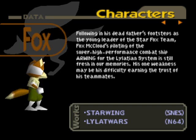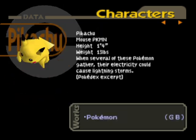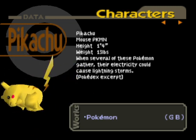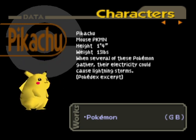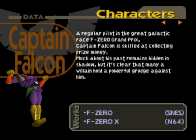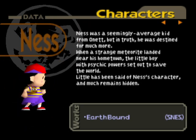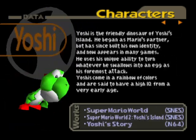Fox McCloud was in Star Fox, also known as Star Wing, and Star Fox 64, also known as Lylat Wars. Pikachu was from Pokémon Red and Green in Japan, then not the dated Blue version, then Pokémon Red and Blue. Same with Jigglypuff - also Pokémon. Captain Falcon from F-Zero and F-Zero X - they were the only F-Zero games back then. And Ness from Earthbound, or Mother 2. The Japanese version lists the games differently with different names, and they also have the release year and month, which for some reason they removed in the English version, probably because they didn't have enough room.